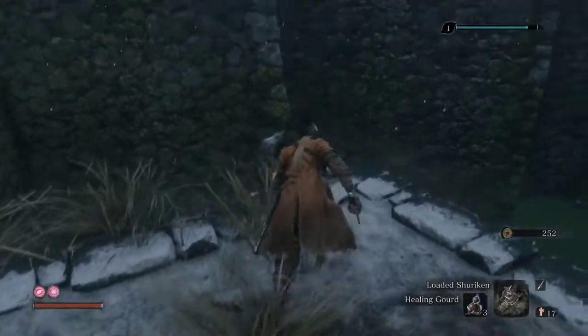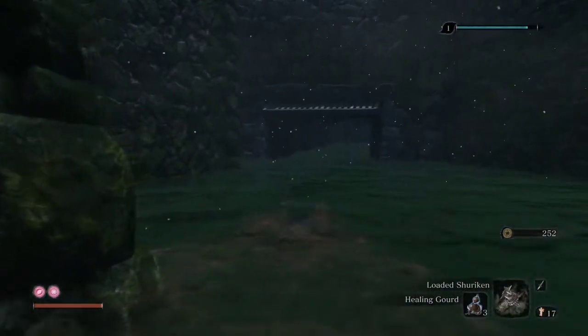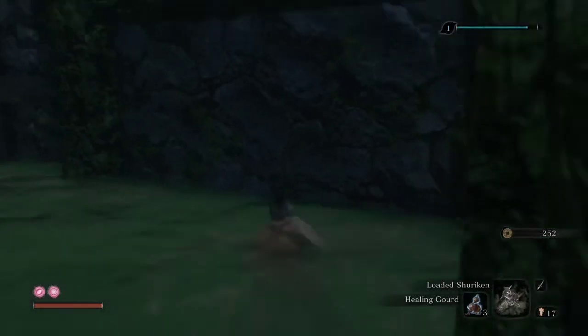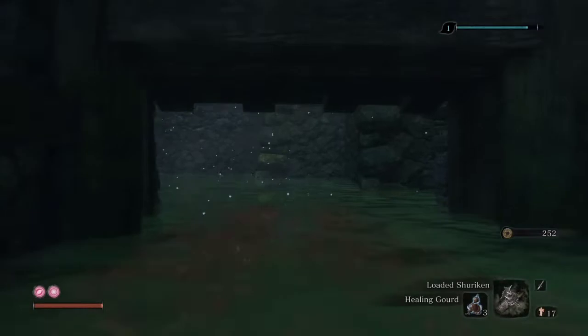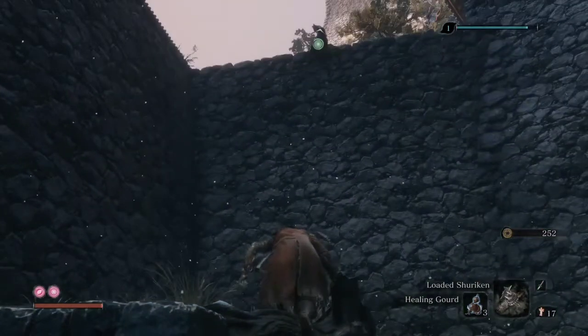Let's see — there's one entrance here. We can go underwater from that wall, but since we don't have the Mibu Breathing Technique right now, there's no use. We'll just go back.